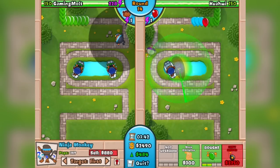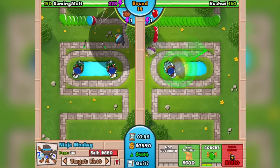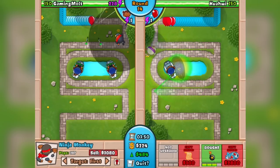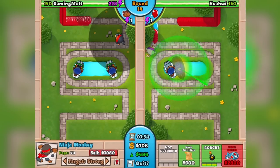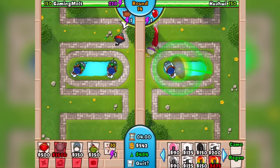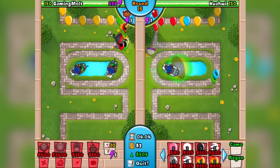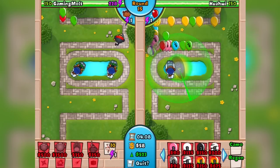The 2-4 ninja has sabotage supply lines, which slows down all balloons that come out after activation for an allotted period of time. Sabotage supply lines is super clutch. I've got my 2-3 ninja right now and we're gonna get to 2-4 as soon as possible. Remember, you want to upgrade so that you have enough to defend, but you also want to continue sitting eco. Right now around round 15, I'm at 523 eco.